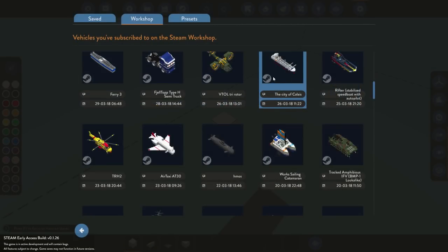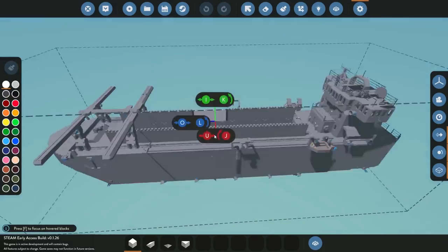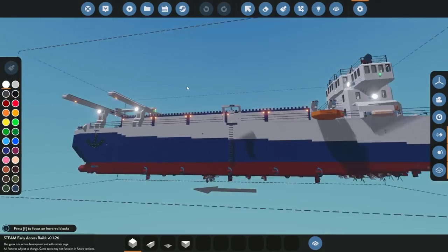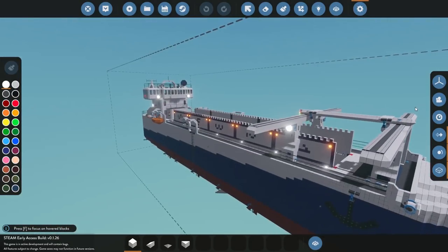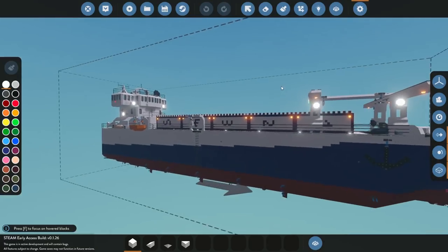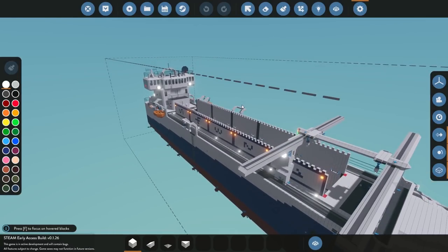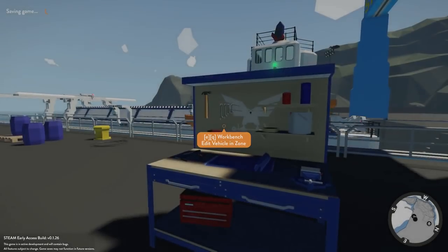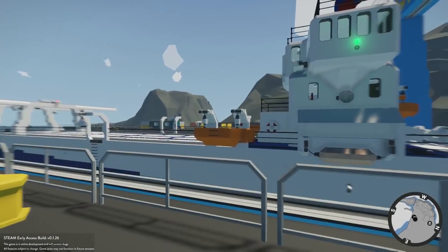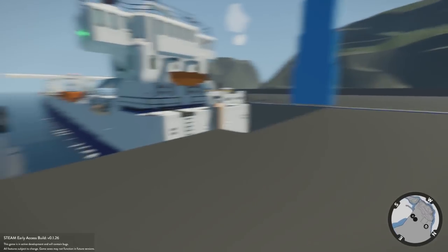The first creation we're checking out is called the City of Kalalas — I'm probably not saying that right. This is a really nice looking craft; it has lifeboats on the side. It's called Titanic mode, which takes about three to four minutes to sink, and you can actually fill this thing up and send it to the bottom of the ocean. Let's go ahead and spawn it out.